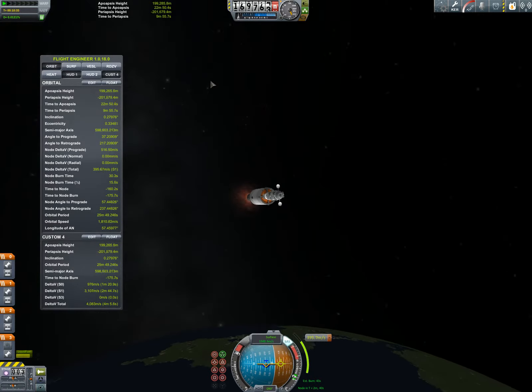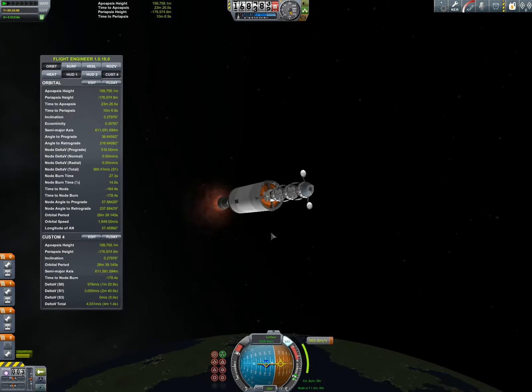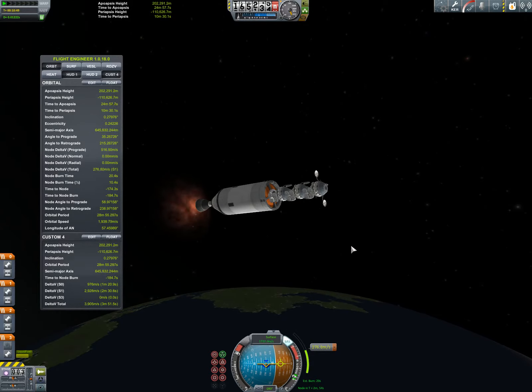This upper stage is kind of hilariously capable. It starts out with like 3,500 to 4,000 kinds of delta-V, at least with a dummy payload.